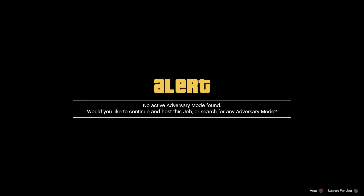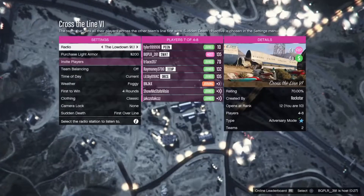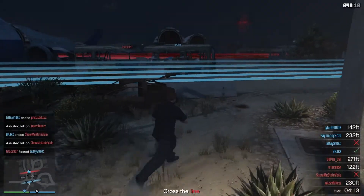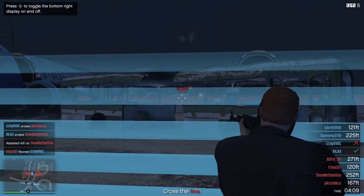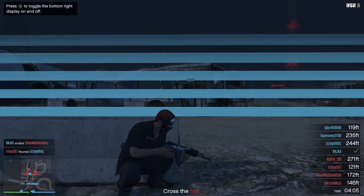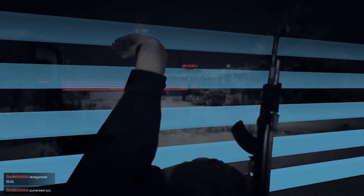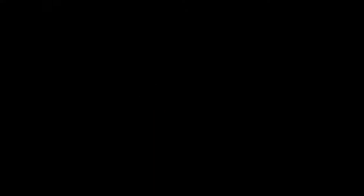For me it says there is no adversary mode found, so I'm going to join a random person's lobby, which is completely fine. I ended up getting lucky and joined a whole lobby full of randoms. But if you guys are trying to do it solo and want to host, what you want to do is host it by yourself, click Auto Invite, click Invite Everyone from your current session, and eventually three randoms should join you.